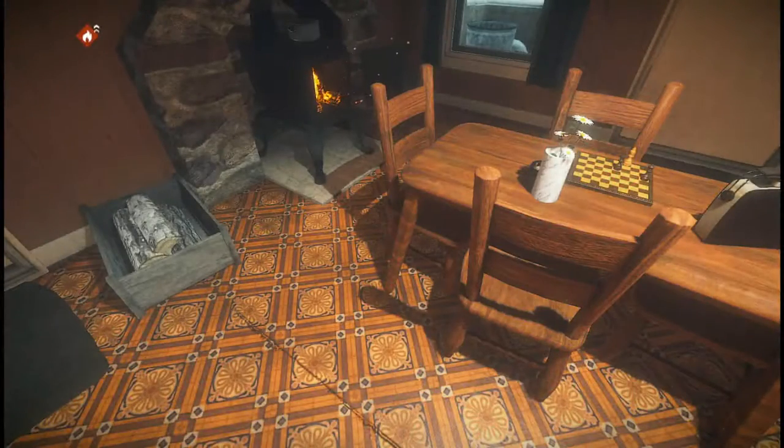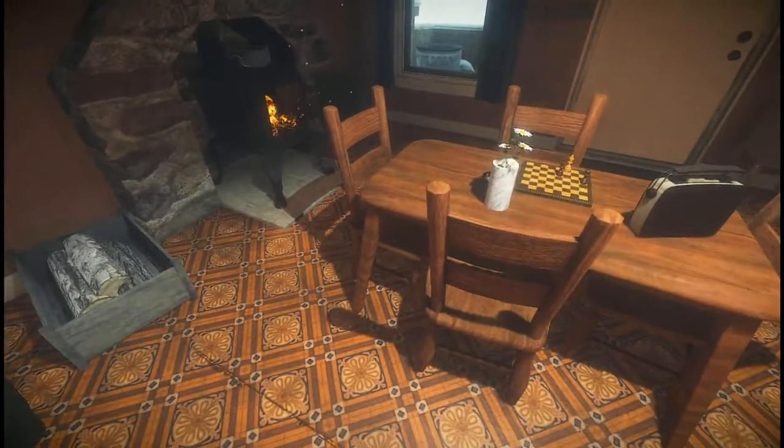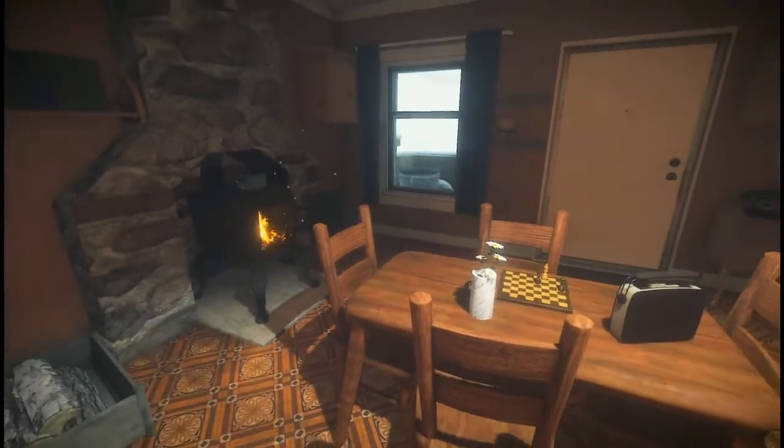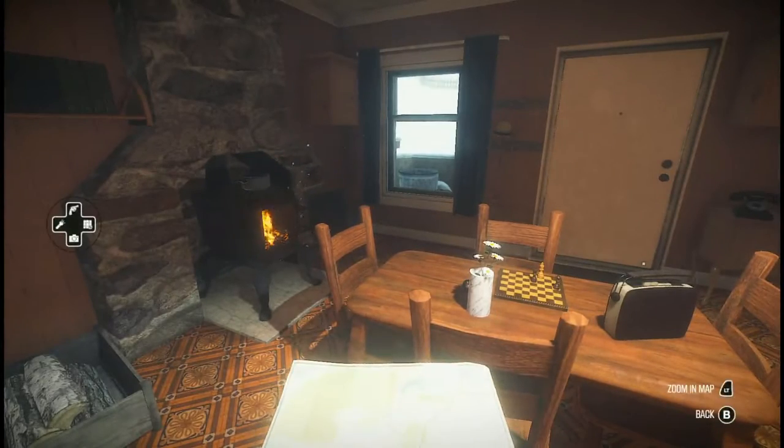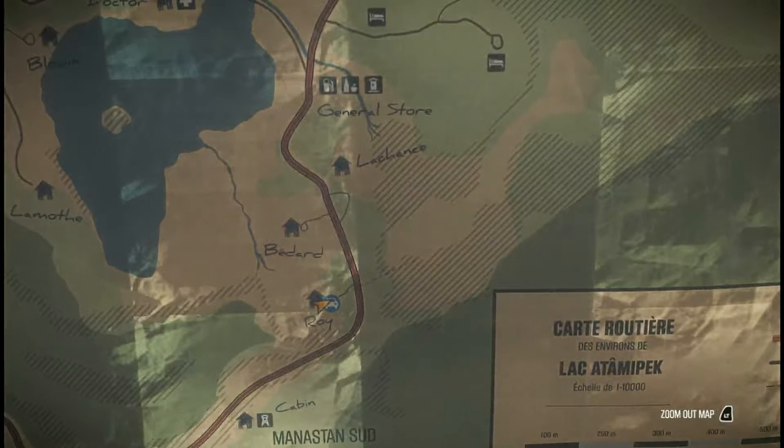Hello everybody, welcome back to Kona. I'm Mr. Chento and today the story continues. I'll admit I can't really remember where we left off, so I'm going to look at the map. I've got a rough idea where I am. Yeah, we're down at Roy's house.